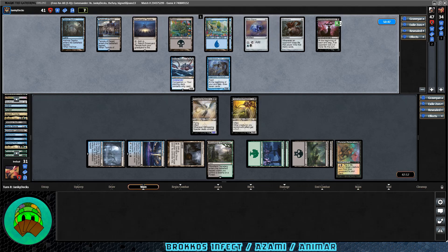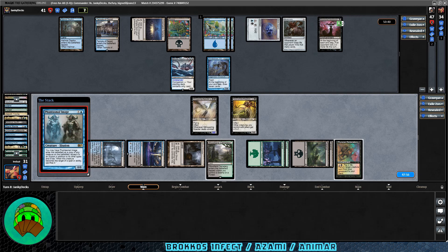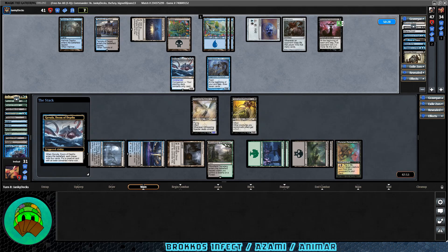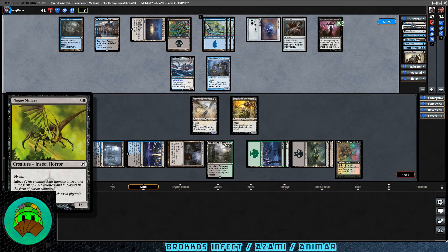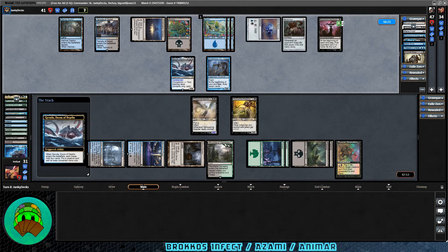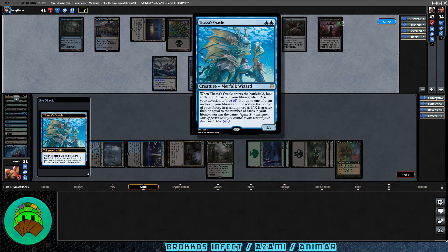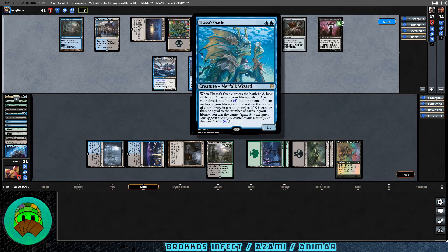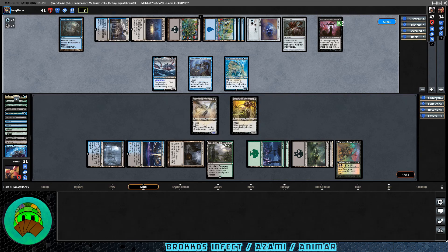Phantasmal Image — yet another clone; another Garuda trigger. Let's see what they mill. Still lots of lands for us. They do have Plague Stinger in our deck — Arcane Denial over on their side. And Thassa's Oracle is, in fact, in the deck. That is rude. When Thassa's Oracle enters, look at top X cards where X equals your devotion to blue — currently six for them — put one on top and the rest on the bottom. If X is greater than or equal to the number of cards in your library, you win the game. Even without Demonic Consultation it's a good card, but still rude.